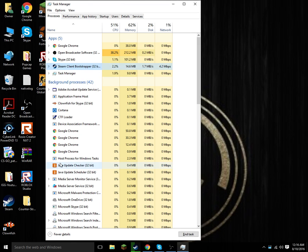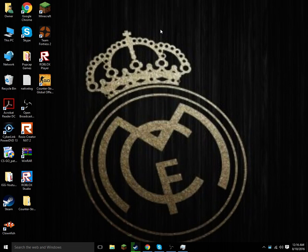Click on it once — it should show a blue highlight around it. Then click 'End Task.' When you click End Task, it's going to refresh all your Steam apps, and when you launch Steam again it's going to say 'Updating Steam,' which will make CS:GO launch and connect properly.